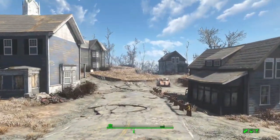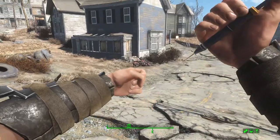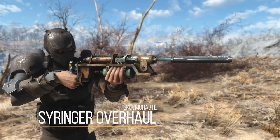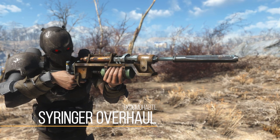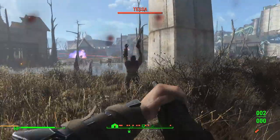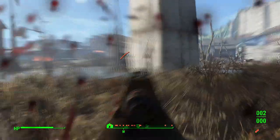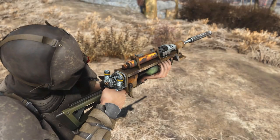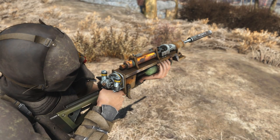Another absolutely awesome mod recently released for Fallout 4 is the Syringer Overhaul, otherwise known as SRO. The Syringer in Fallout 4 by default is a cool concept, but in practice pretty much ignored. We probably all tried it in our first, second, or even third playthrough, but from there on out it was kind of like — yeah, it sucks, we'll move on. But not anymore.